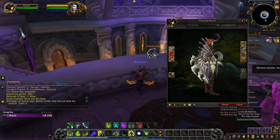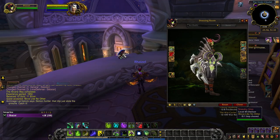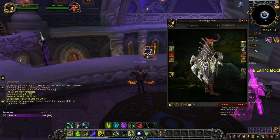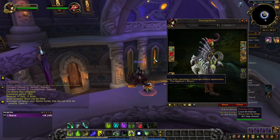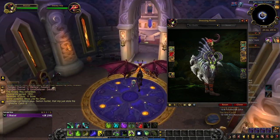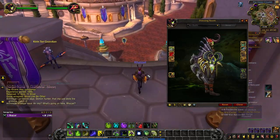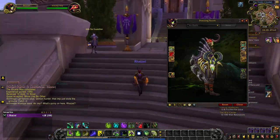Completing 10 different Legion dungeons on any difficulty rewards you with a gray tint of Umber Wing. These dungeons can be done alone or in a group. The purple tint is unlocked by winning 10 rated battlegrounds, and by defeating Kil'jaeden on heroic difficulty, you unlock the final green tint of Umber Wing.